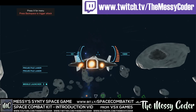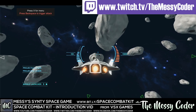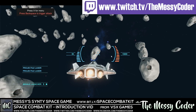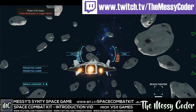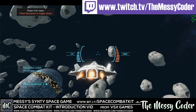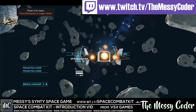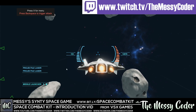Hi everyone, Messy Cody here with a new tutorial. I'm going to be playing about with a wonderful asset called the Space Combat Kit from VSX Games, and I'm going to be making a little space shooty shooty bang bang game using the Polygon Sci-Fi Space Pack — to give it its proper name — from Cinti Studios, which is available in the Cinti Store for about $120.